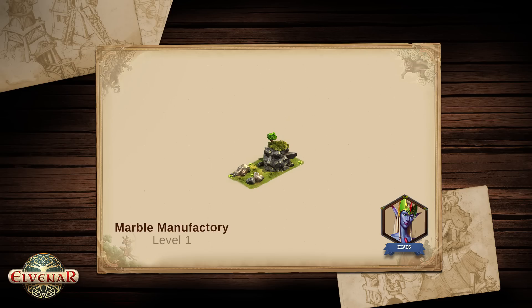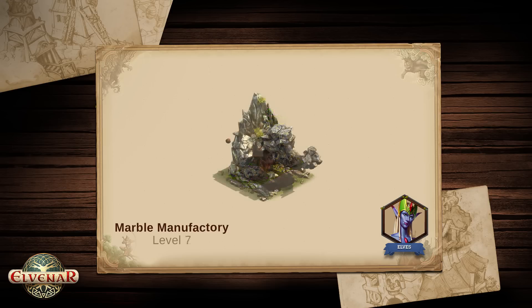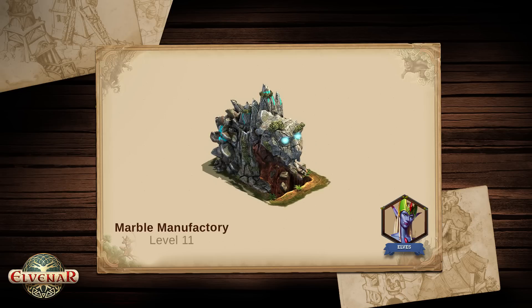Here we have the marble manufacturing at level one. You can already guess that this building is more than just a pile of rocks. One upgrade later the plain structure of the original building has already evolved into this little fella here, and he just keeps on growing. A few upgrades later his shape changes almost completely, and that is still not the end. Here is one example of a later marble manufacturing.